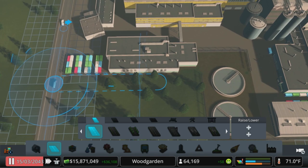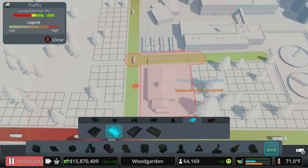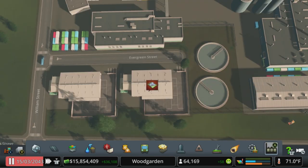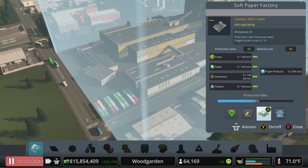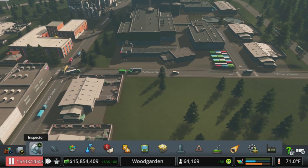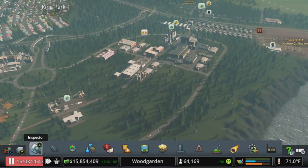Let's get some more warehouses in here — can we get two in here? Plastics, petroleum, and crops. Where oh where can we cram these in? I mean, they're coming from pretty close nearby, so maybe we just leave that. We're pretty much filling out the footprint of that available zone there.